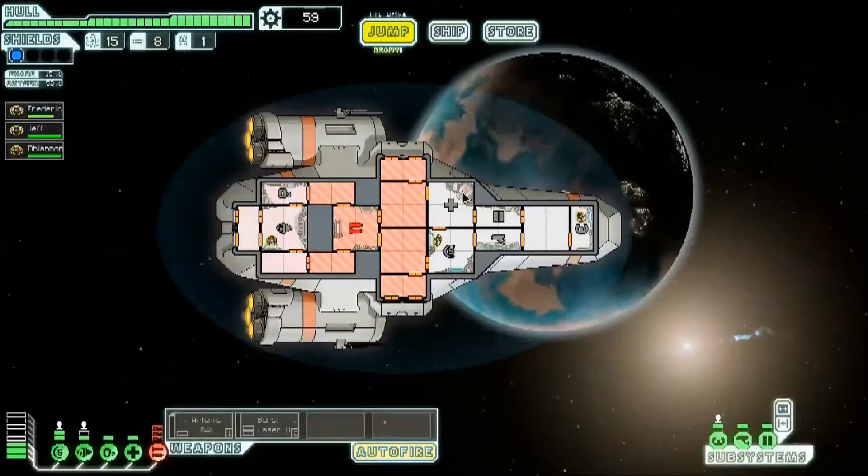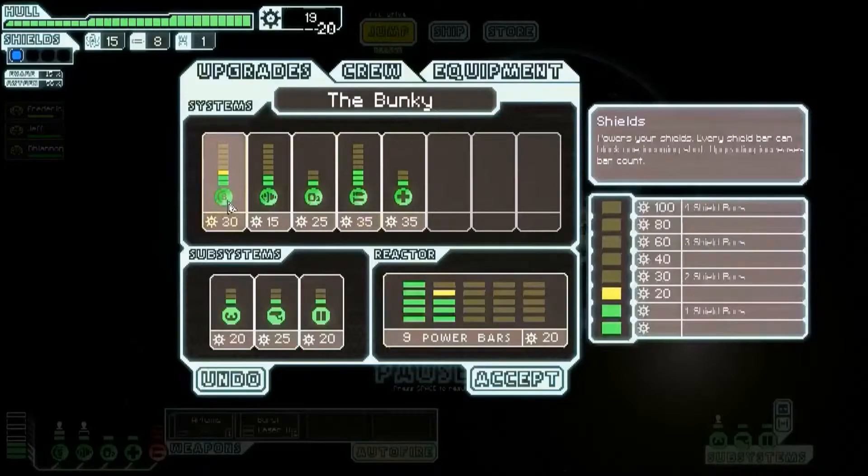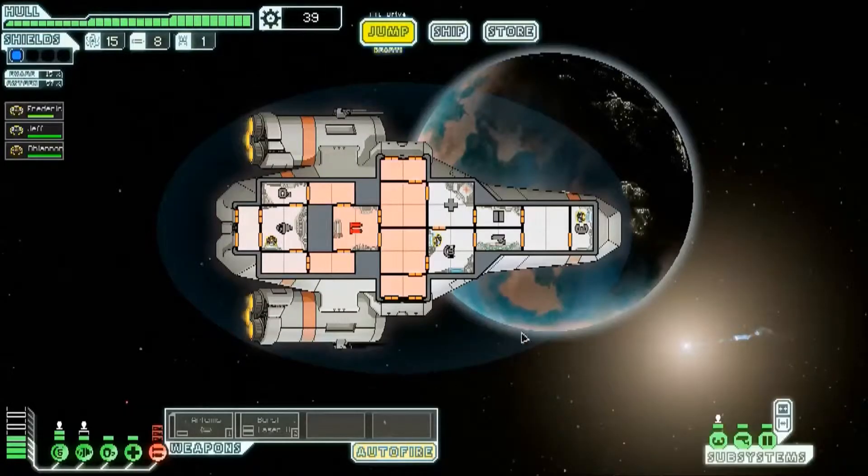Now we can just wait patiently until everything is sorted. Since we failed, I might upgrade our ship — we'll just do the power bar for now. Once that's all done, send in some repair crews. Put Frederico in the med bay because he's a bit hurt from the fire. It's not going terribly well, but it's going better than it did last time. At this point we were dead, so nothing like a better start.